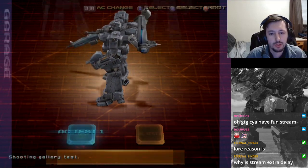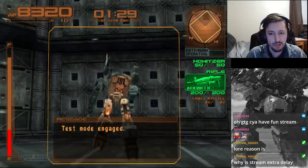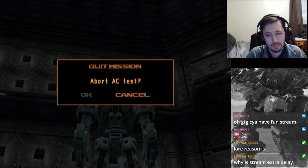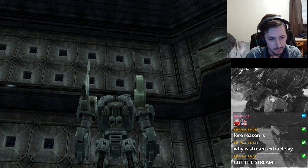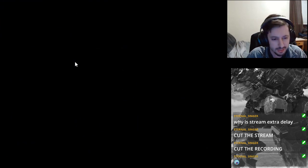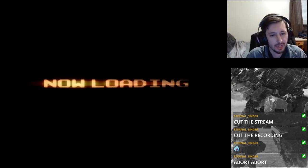Here's the other part a lot of people don't know: the first AC test, if you get an S rank, gives you a set of legs — and it's very cheesable. The trick is to only fire the missile once and use the left weapon once, because part of what you get graded on is accuracy. If you only use the left weapon and the back weapon once, you're guaranteed 100% accuracy for them.